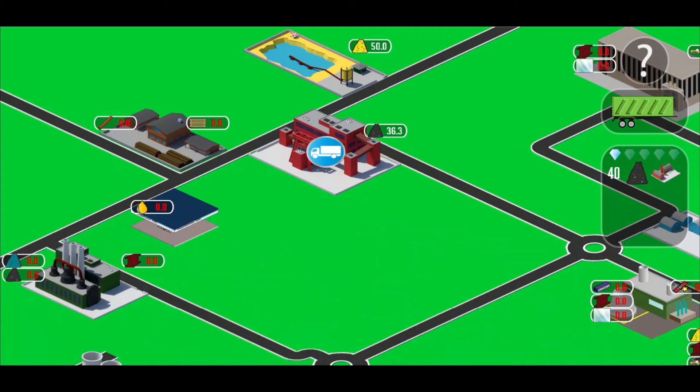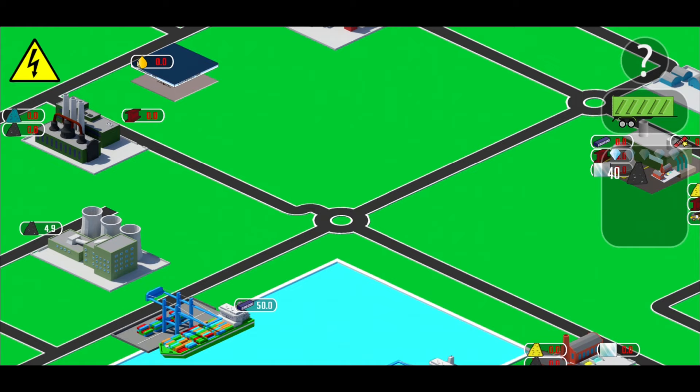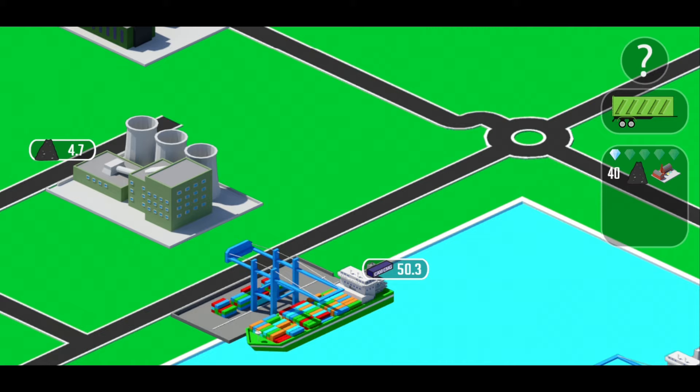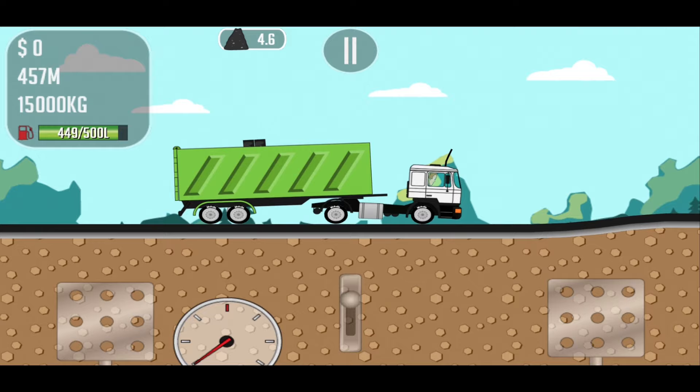Now you have to select the factory where you have to bring the coal. In this case it's a good idea to bring it to the coal power plant. You see the sign which is blinking — this means the power plant has no coal or not much coal.